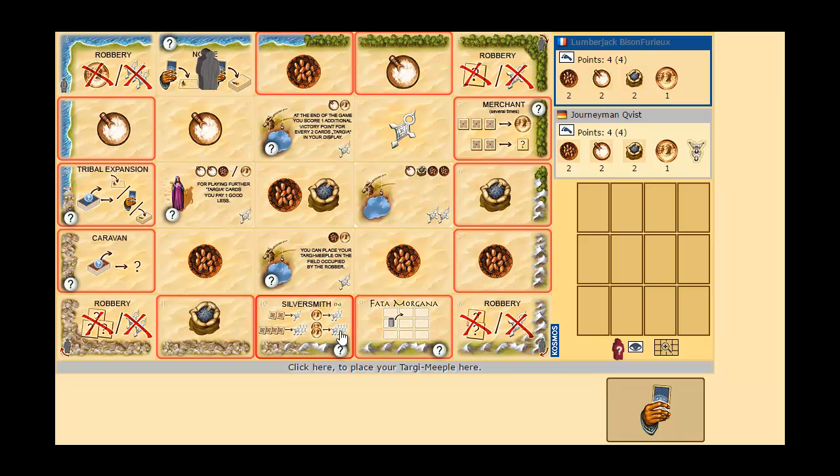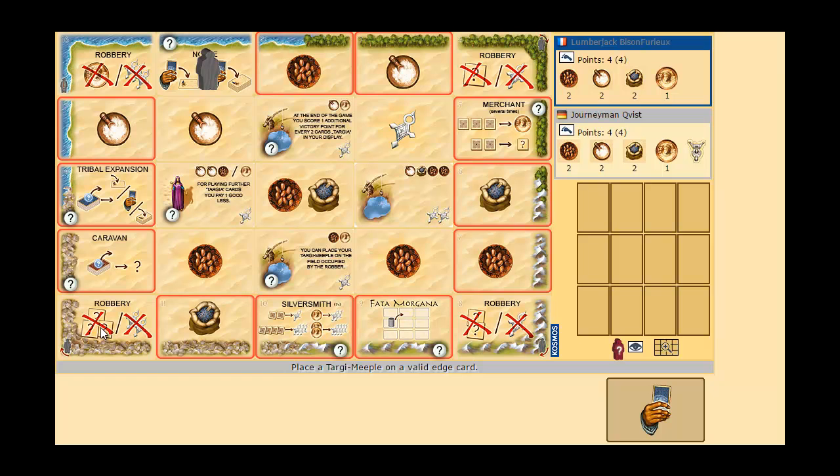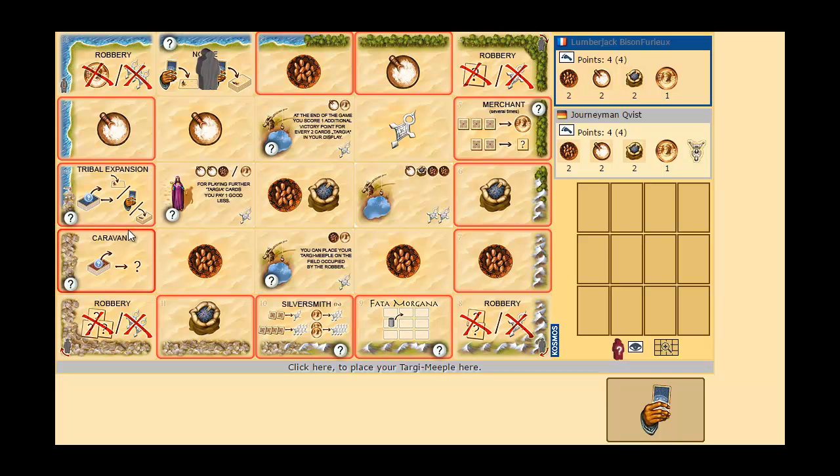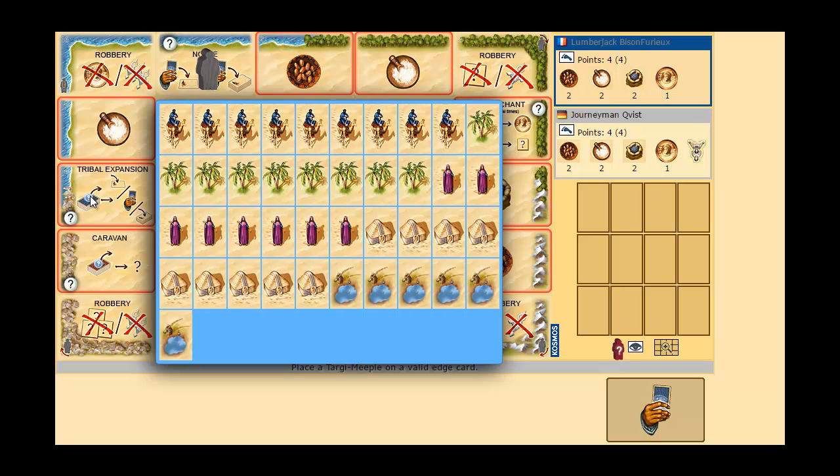If the robber goes on certain spots, you have to pay two or three goods, or lose victory points. The caravan lets you draw one good tile, which might give you gold — but it's random, you don't know what you get. Similarly, you can draw one tribe card, and if you can pay it, you put it in your tableau. At the end, you have to pay one gold or lose three victory points every time you claim a tribe card.